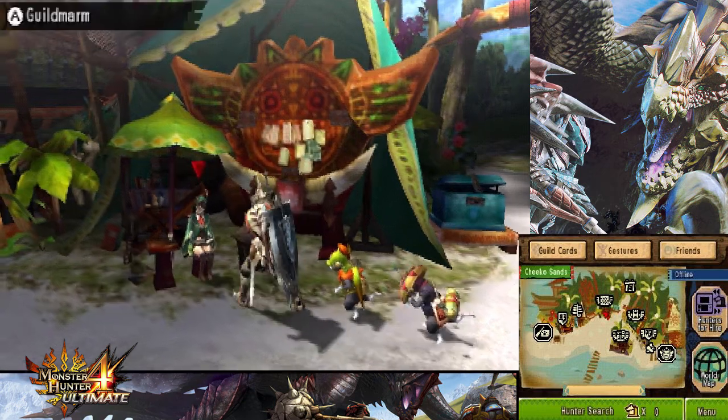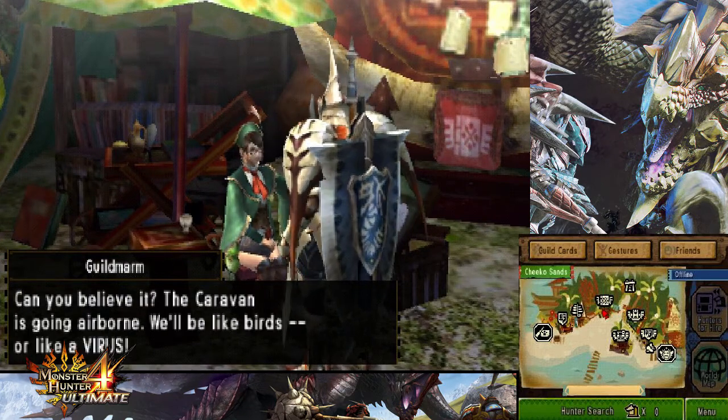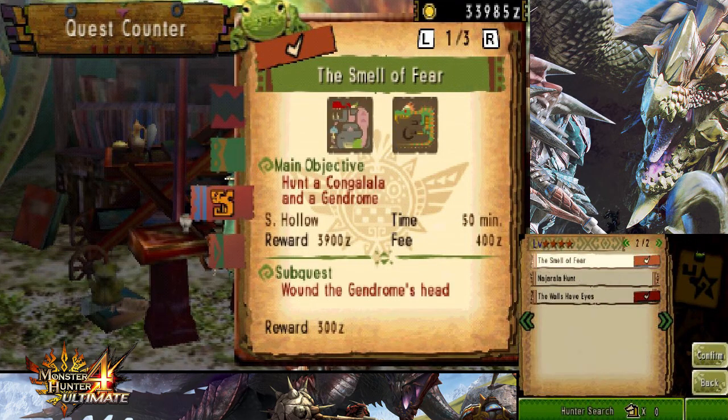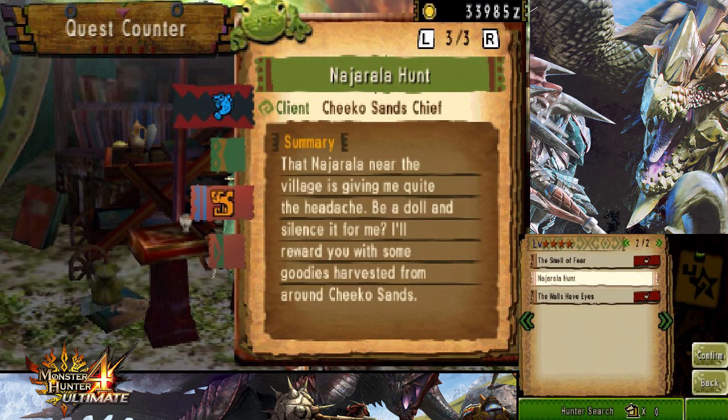If I remember well, we only have one more available quest at the moment. It was posted by the Chico Sands chief: 'The Najarala near the village is giving me quite the headache. Beat it and silence it for me. I will reward you with some goodies harvested from around Chico Sands.' Well, who could resist this?